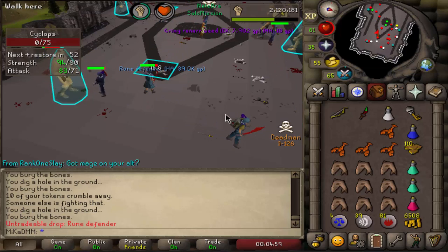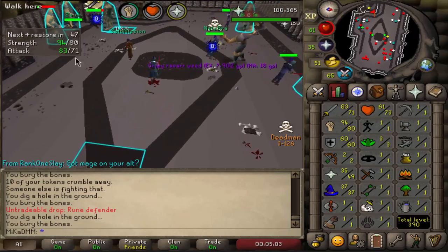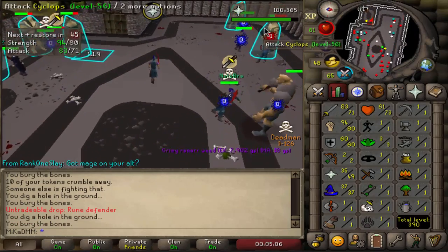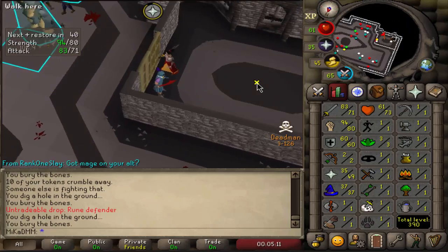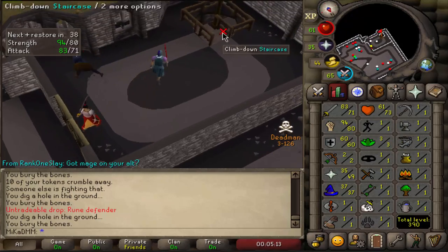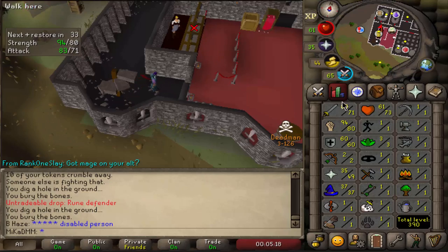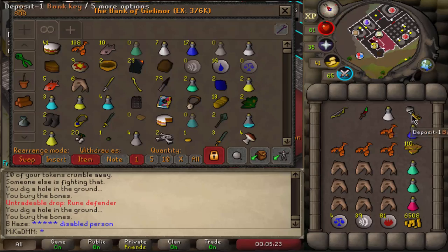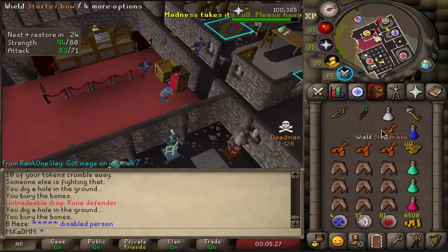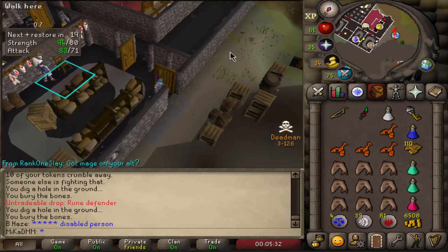Finally — thank flying fuck for that one, man. This has been, ladies and gentlemen, the most unlucky Deadman mode tournament so far. It has never taken me this long to achieve a Rune Defender. By now, just the amount of kills I did, I should have had three Rune Defenders from start over — so a little bit of a joke right there. But look at this: 110 defender tokens left, and those 110 are going to give me a Dragon Defender because I deserve it.